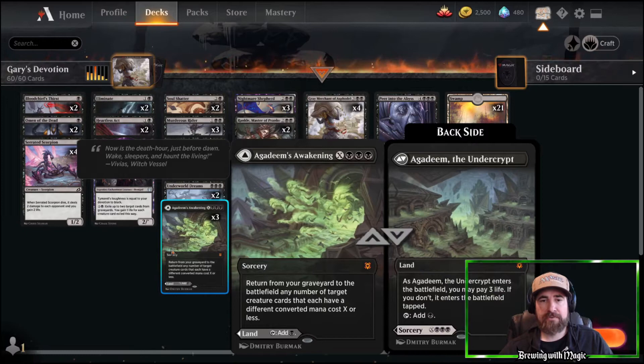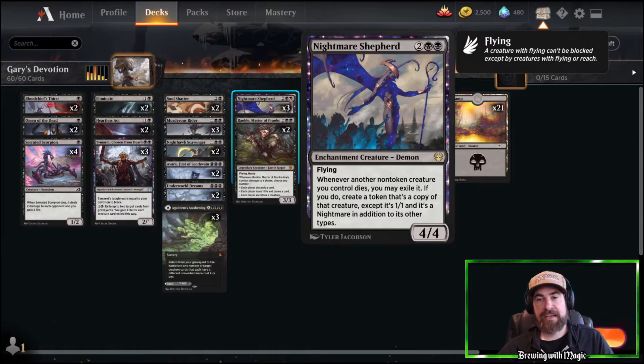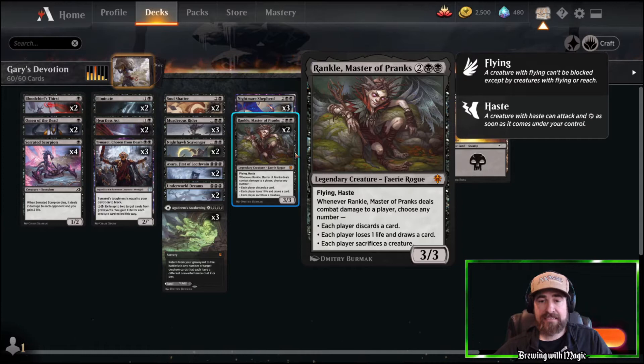Agadeem's Awakening is a really good land and recursion tool for the deck. Nightmare Shepherd is one of your better four-drops with two mana symbols and that recursion effect. If you notice, we want a lot of recursion and a lot of mana symbols on the board — that's what the whole deck is doing.